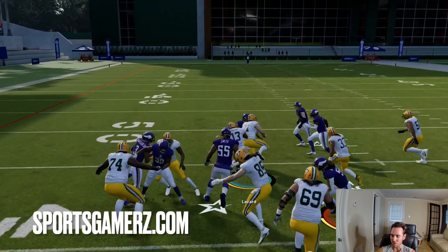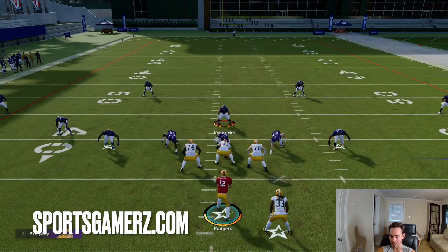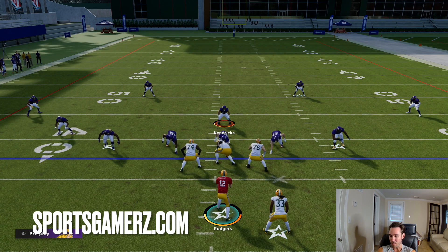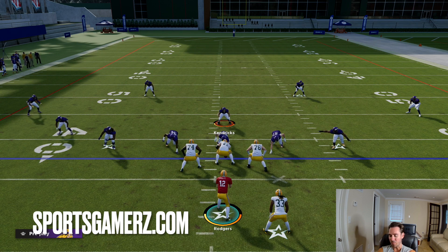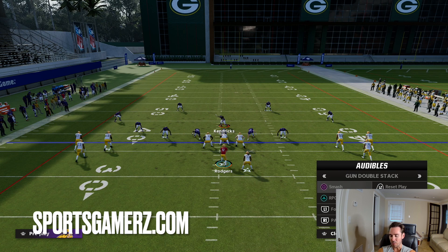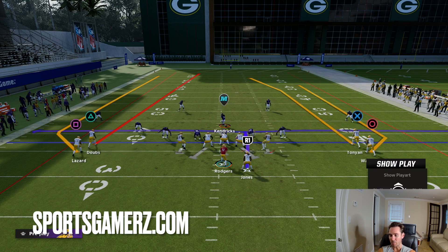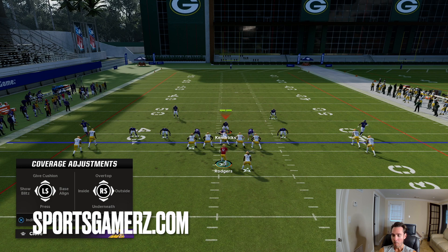The other thing about this formation I haven't spoken about yet is the PA jailbreak screen. It's a pretty crazy screen pass because all you have to do is snap the ball, throw it to the left receiver, and your offensive linemen will come out and throw blocks for you. I prefer to run this against zone blitzes, though it can work against man blitzes too. If they shade coverage up underneath and get aggressive, the man defender might jump in, so it's a bit better against zone.